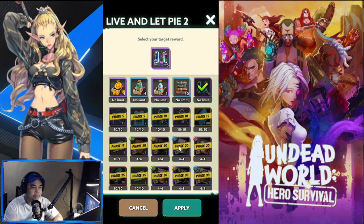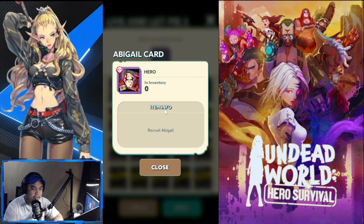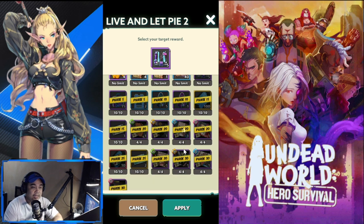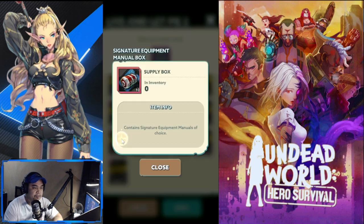Out of the four phase 20 heroes, the best ones are Abigail and Murray — I'm sure of that. Lee is also good as a healer, and Henry is there too. But Murray and Abigail are well-rounded, especially if you're new to the game — these two are the best ones to start off with.